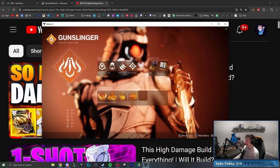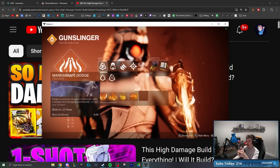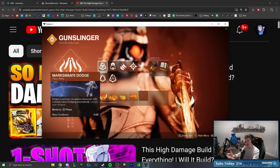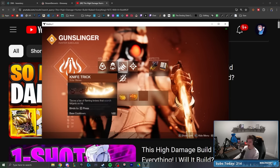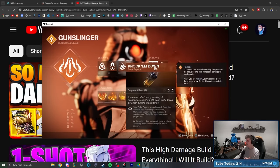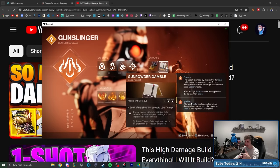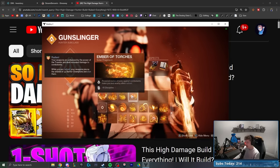What we kind of ended up on after iterating through this build was we liked Blade Barrage, Marksman Dodge to reload the Tommy's Matchbook and to have a more frequent dodge. We also loved having Knife Trick, a healing grenade to start our restoration, knock him down for bigger Blade Barrages, Gunpowder Gamble for those large explosions, and I loved running Ashes to Assets, Ember of Empyrean, Singeing, and Torches.